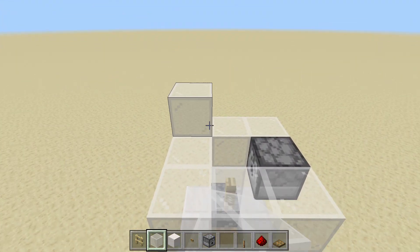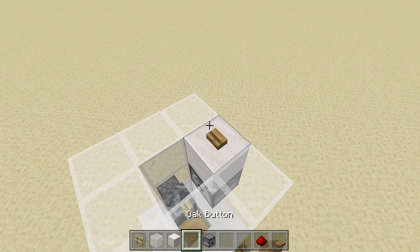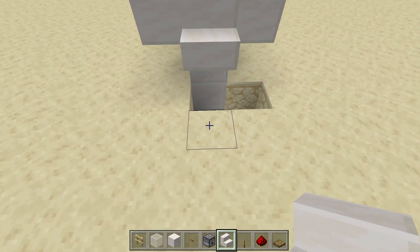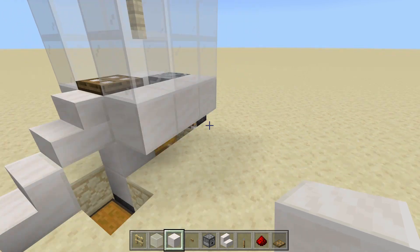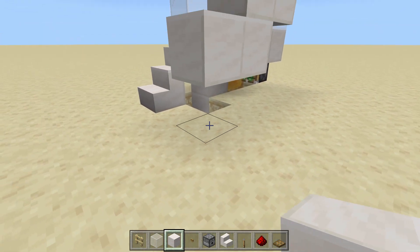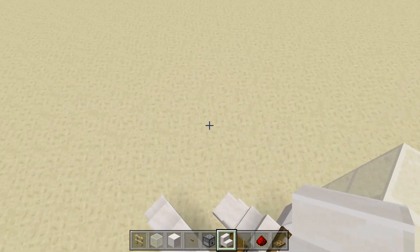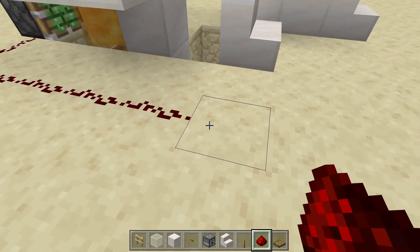Here we place a dispenser with a water bucket inside to help us feed the rabbits in the breeding area. More glass is needed to create the chute, and above the dispenser you need to place a solid block to allow the redstone signal of the button to reach the dispenser. These trapdoors will prevent the rabbits from escaping and falling babies won't fall outside. Let's place some stairs to easily lure your first rabbits in the breeding chamber.